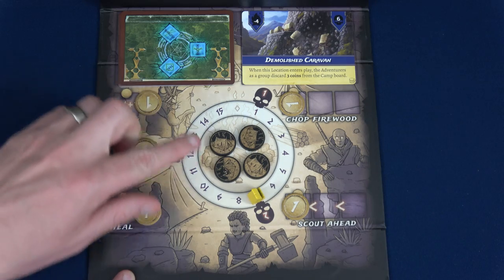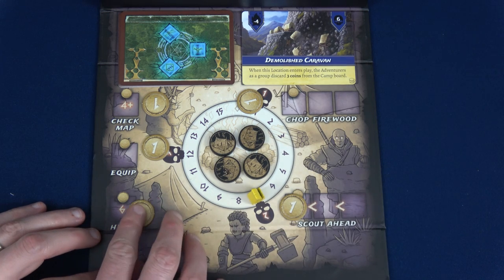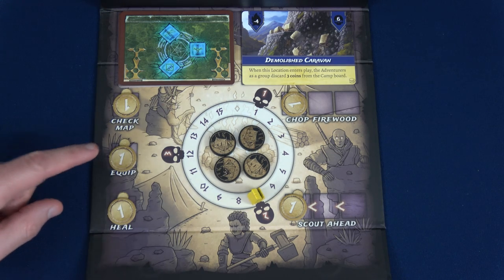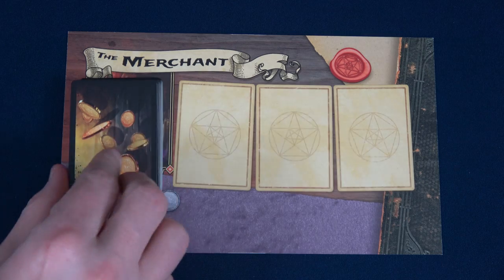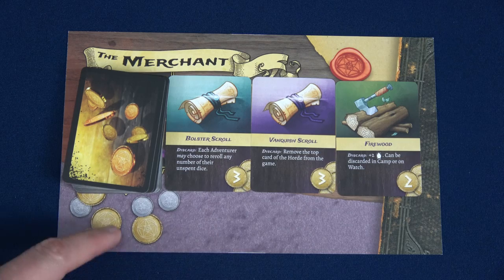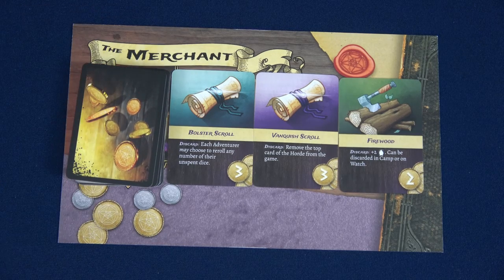New with this expansion are coins. There are coin spots on the board, and you place coins on each location. If you go there — say, to heal — you collect those coins as a group. Each round, you place more coins on spaces with a coin symbol that don't have a die. Finally, set up the merchant board by revealing the top three items. We've got two scrolls and a firewood — the scrolls are discard abilities used once, and some items may have activate, passive, or exhaust abilities.